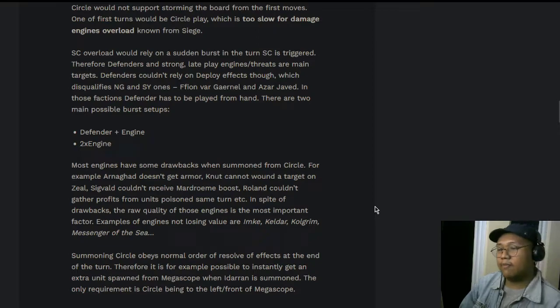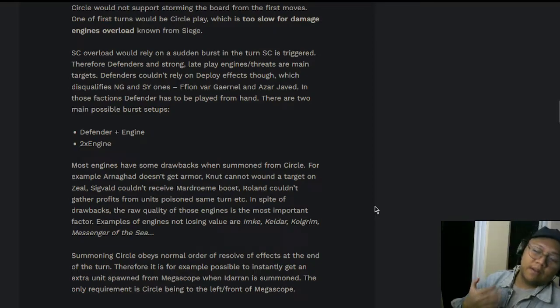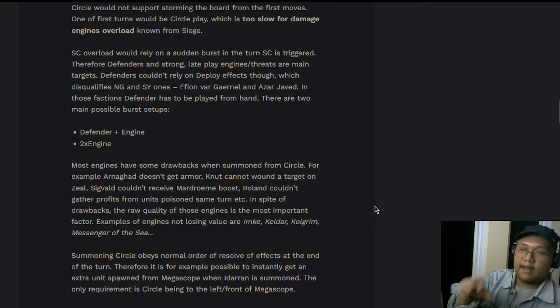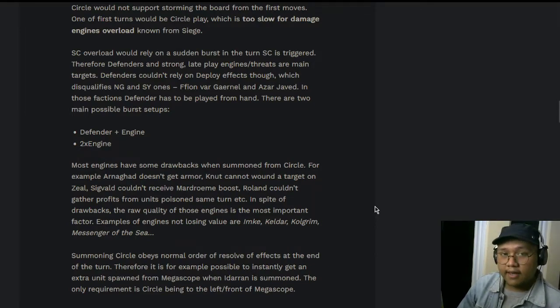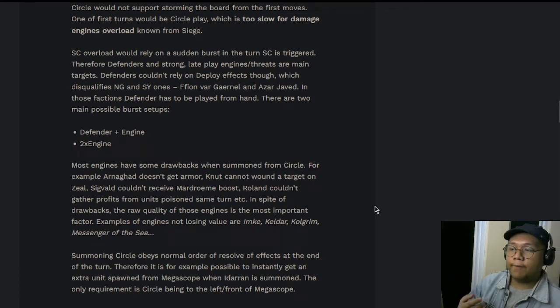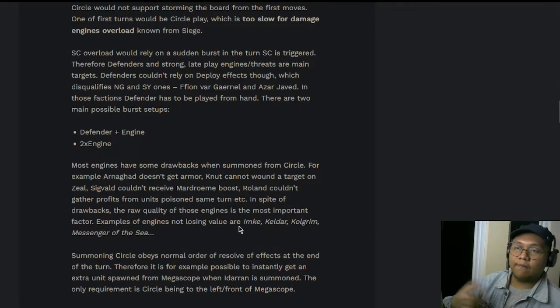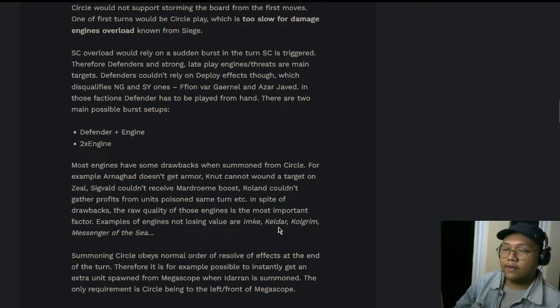Most engines have some drawbacks when summoned from Summoning Circle. For example, Arnegod doesn't get armor, Canute cannot wound a target on zeal, Sigvald couldn't receive Mardroeme boost, and Roland couldn't get profits from a unit's poison the same turn. Despite these drawbacks, the raw quality of those engines is the most important factor. Engines that don't need zeal — like Messenger of the Sea or Apprentice Call Grim — are ideal. With Messenger of the Sea, rain ticks on the opponent's turn, so it immediately gets value. With the timer reworked, cards that generate value at the end of the turn will also benefit.